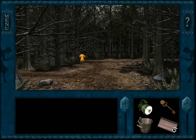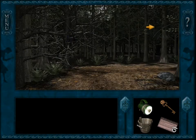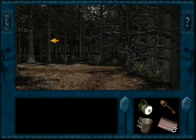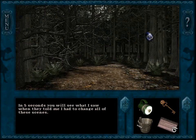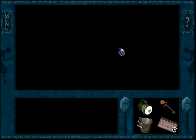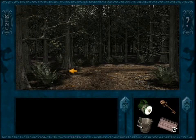Okay, this is going to be a short little video — a little easter egg. So here we've got the entrance. From here we're going to go left, right, left — here's a brand new pathway — left, right, right, right. In five seconds you will see what I saw when they told me I had to change all of these scenes. Oh jeez! The shot explodes again, and it gives us a second chance! It's crazy!